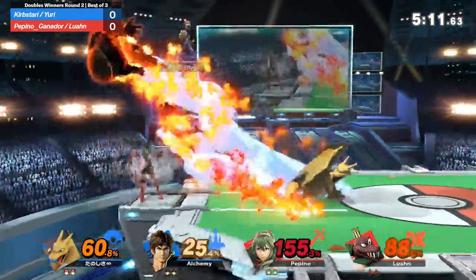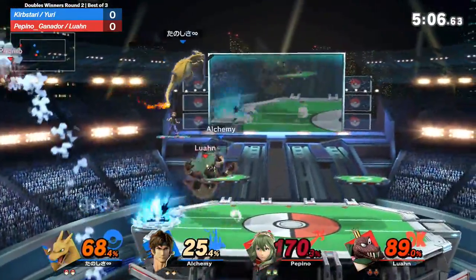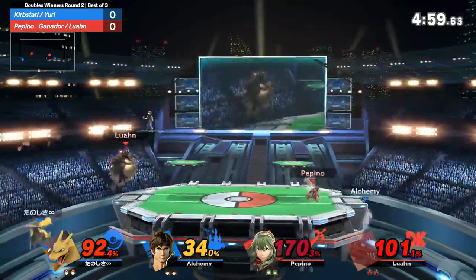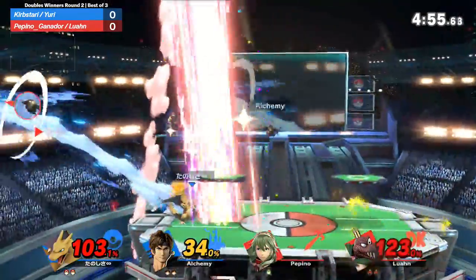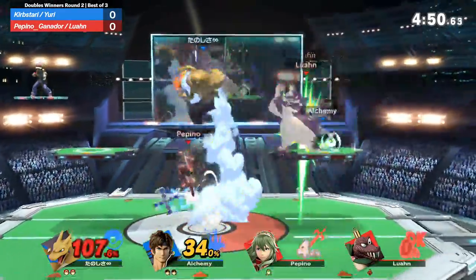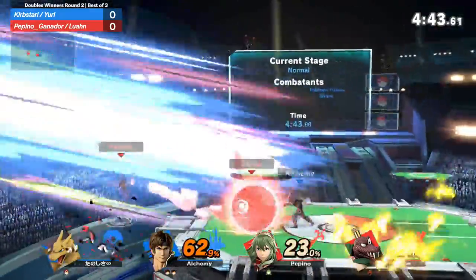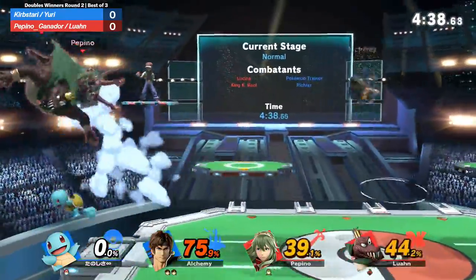K. Rool has two projectiles, the suction move, and what is effectively two back airs. I just saw Yuri center stage hold jab and do the little spin — the Castlevania 4 meme! Yeah, I love it. That was untechnical, that back air coming out. Luan back airing his own teammate — that was death. Going to smash Yuri there off stage. These forward tilts from Luan are really doing a lot of work right now.